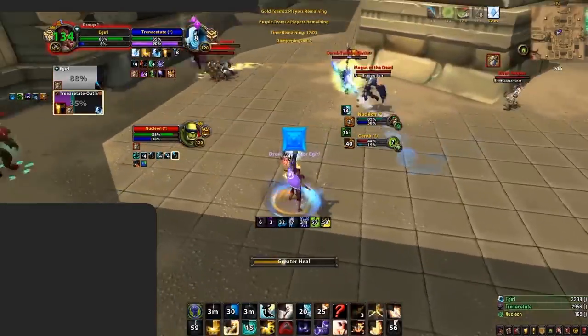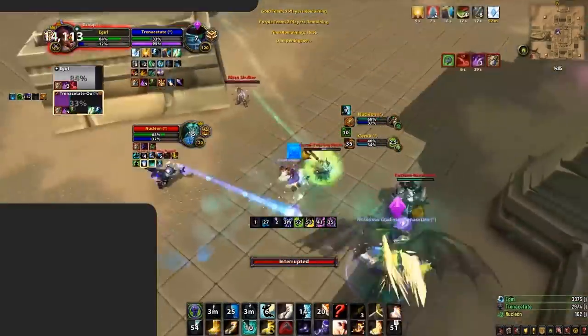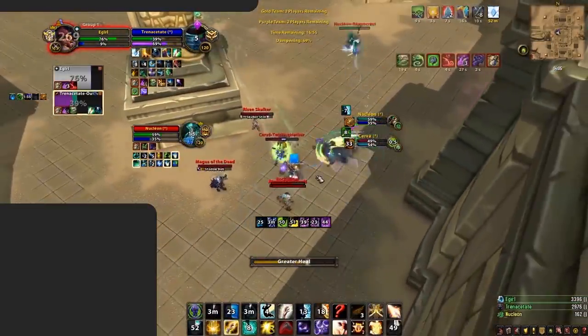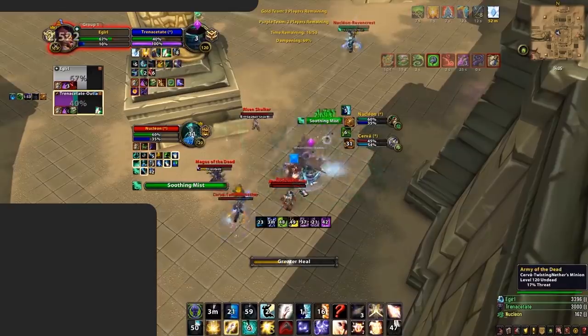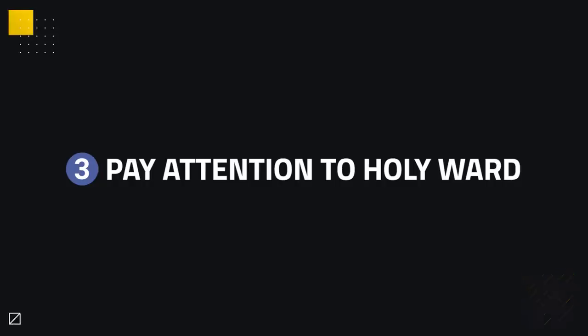Knockbacks also go through Greater Fade and will interrupt the Priest — spells like High Explosive Trap from a Hunter, for example. Furthermore, Silence effects actually go through Greater Fade as well, such as a Rogue's Empowered Garrote. Just when you thought, 'damn, an immunity, that sounds OP' — well, Holy Priest has those counters too.